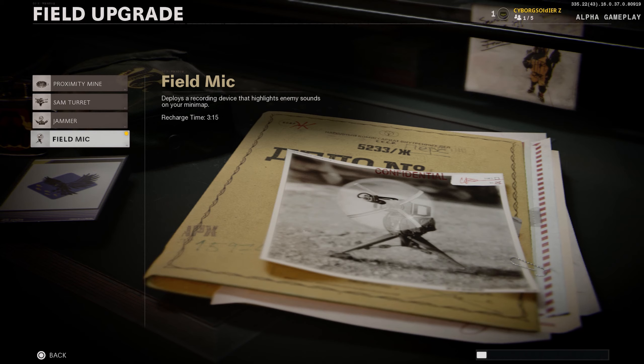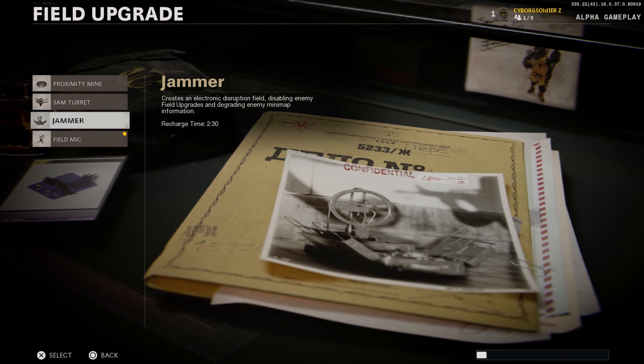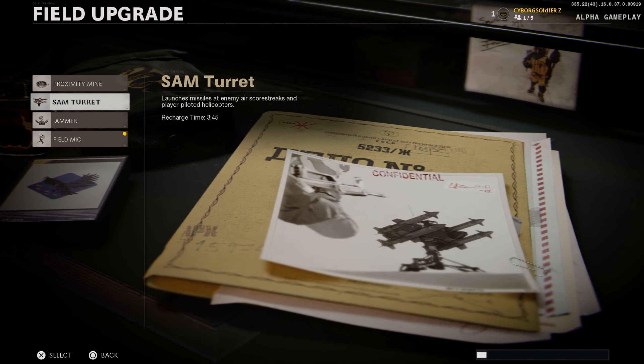This is my first time playing it. There's a Field Mike — it says it deploys a recording device that highlights enemy sounds on your mini map. So I'm guessing if you put it somewhere and somebody from the other team walks near it, it'll highlight them. We'll see how that works.